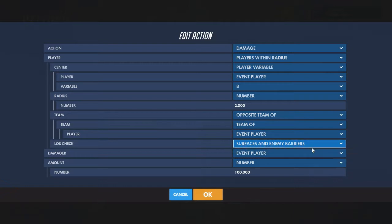Then line of sight check surfaces on and enemy barriers — unless you want to be able to go through those. Then damaged by event player and set how much you want it to damage.